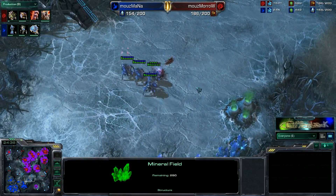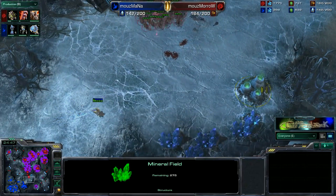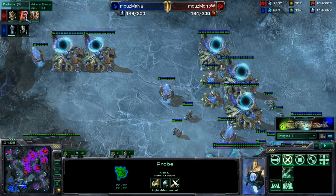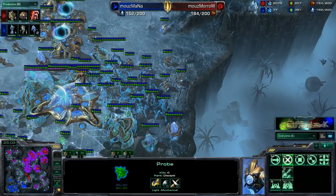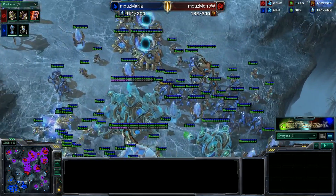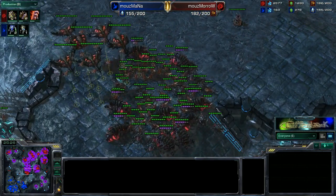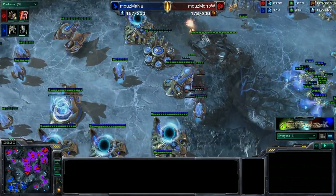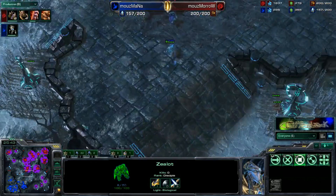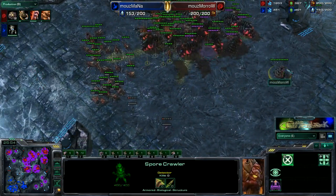Zerglings here were scouting when the fourth base went down, so Morrow will have a fairly good idea that an all-in is about to happen. All these Zerglings swarming in now, taking down those Stalkers — every single unit is so important. Our Mothership has finished. We do have Ultralisks on the way as well as finally the Adrenal Glands upgrade for those Zerglings. We are seeing every single unit in this game. We do have a couple of Dark Templars harassing the army of Morrow, but they are not going to be able to do too much damage as there are Overseers to detect those.